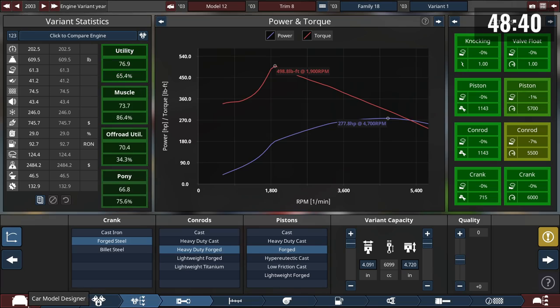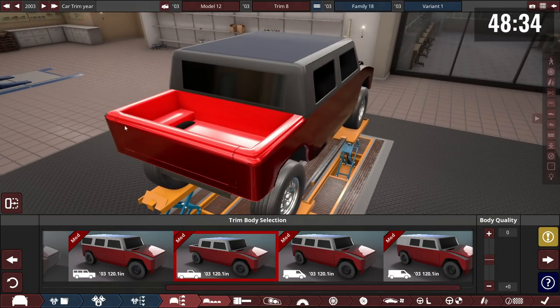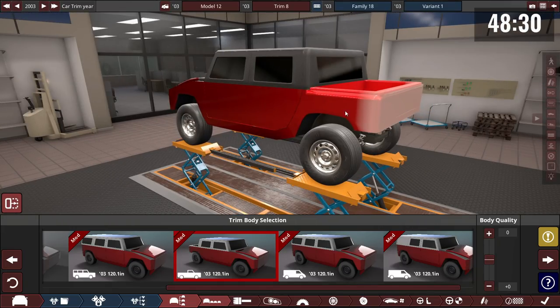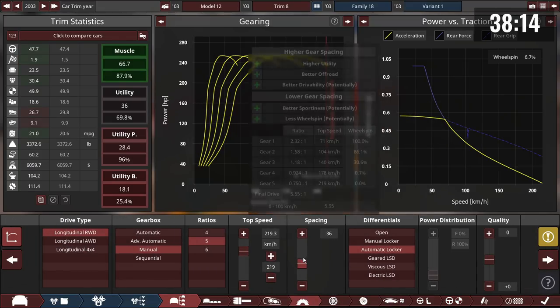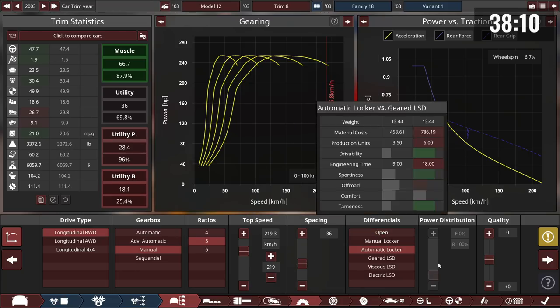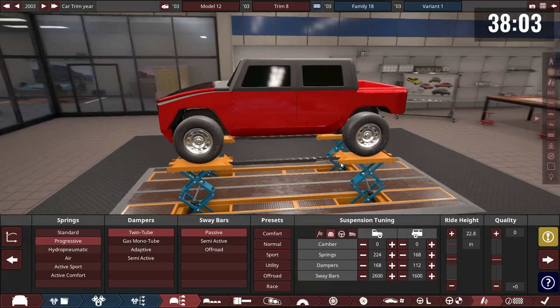One builder just switched from a sports suspension preset and notes their drag is 0.5 — calling it a literal brick. Another has achieved 20 comfort and just needs a little more. Someone reveals their car weighs 3,400 pounds, calling it almost two tons.